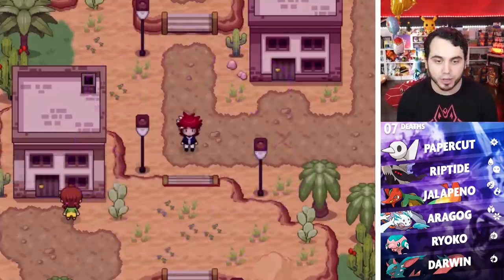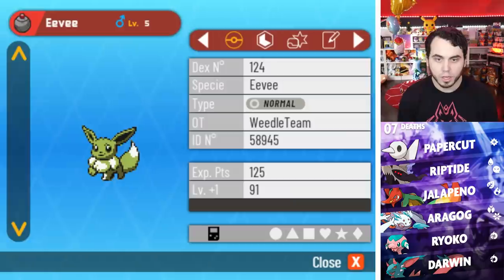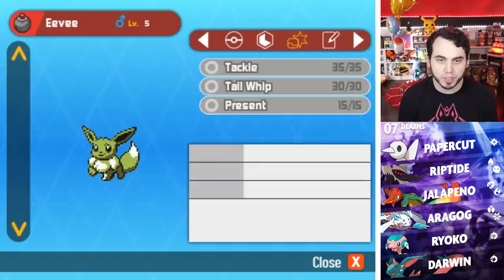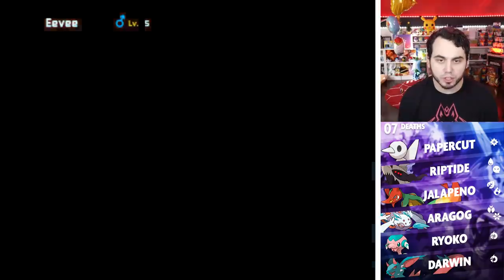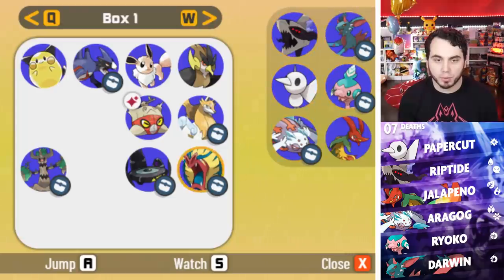I don't know what I'm supposed to do with Retro Eevee, but it seems pretty cool. So I'll go take a look at it in the PC. Here is Retro Eevee from Weedle Team. It has Run Away and just has Present, Tail Whip and stuff. Maybe it evolves into like a Retro Eevee Lucian — I'm not really sure.